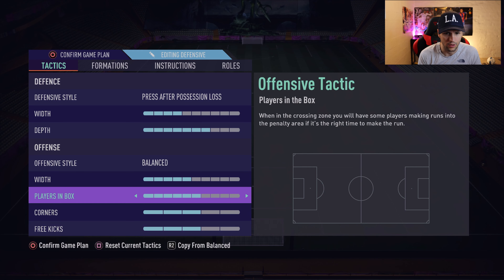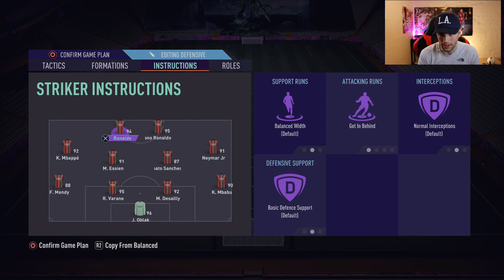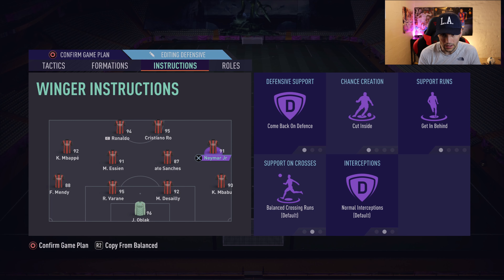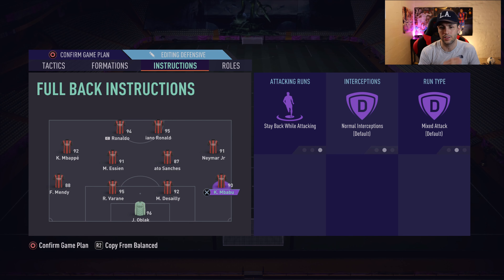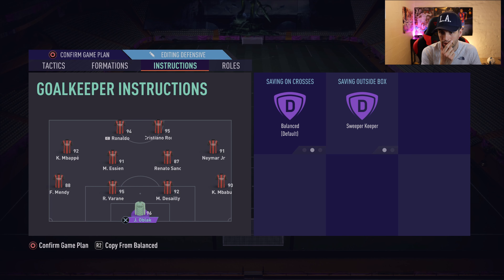For instructions, I have 'getting behind' for both strikers and 'come back on defense.' For my midfielders, I have 'stay back while attacking' on both, and 'cover wing' for my wingers, 'come back on defense,' 'cut inside,' 'getting behind.' For my left back and right back, I have 'stay back while attacking.' I do not touch my fullbacks.